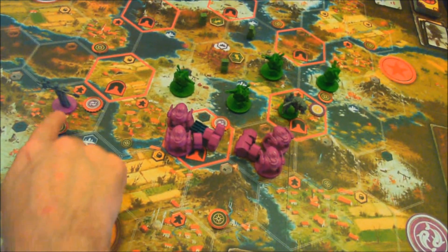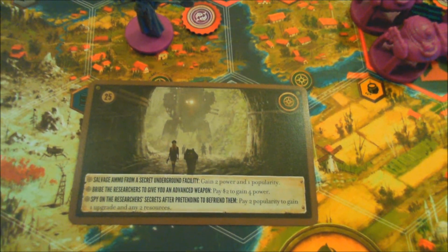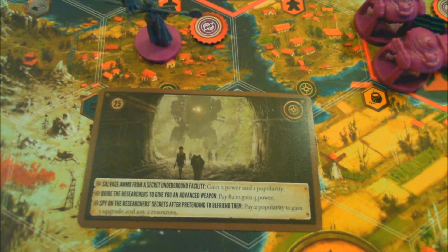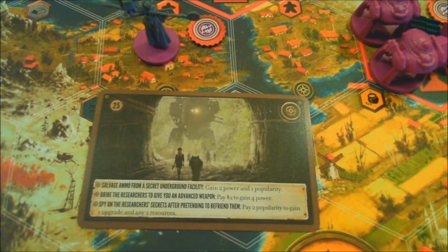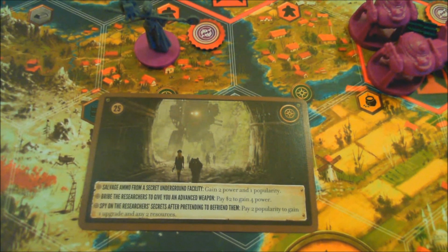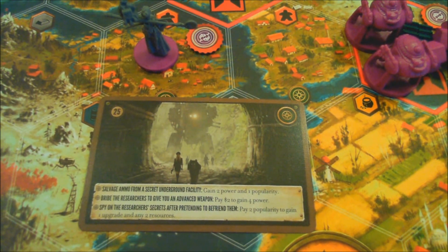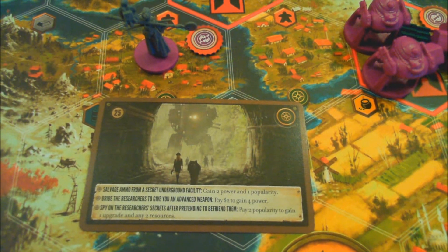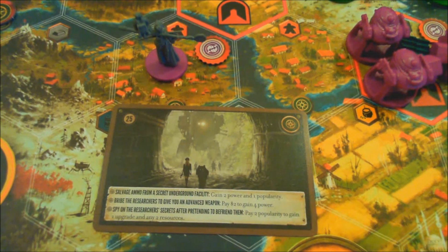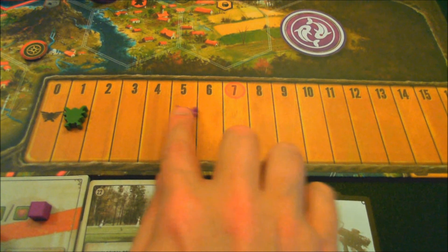Let's see what we've encountered. Walking through the village, I come across an underground facility. Options: gain two power and one popularity by salvaging some ammo; bribe the researchers to get an advanced weapon — pay two to gain four power; or spy on research secrets. I'll definitely be bribing them. The four power is perfect right now. We pay two for four power, bringing us up to nine. We don't yet have wood to spend to build a structure, but we will soon.